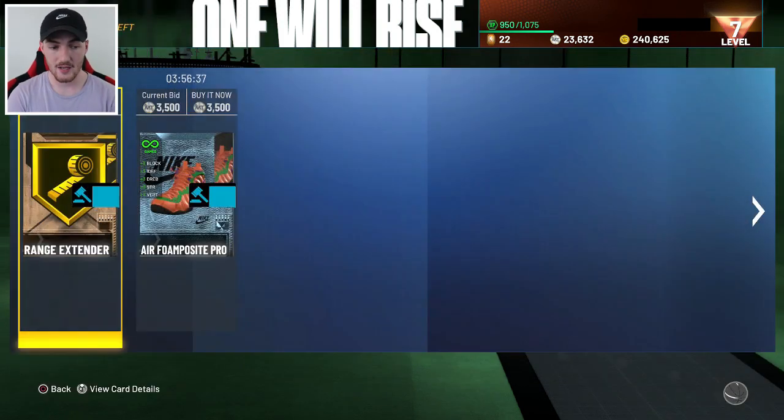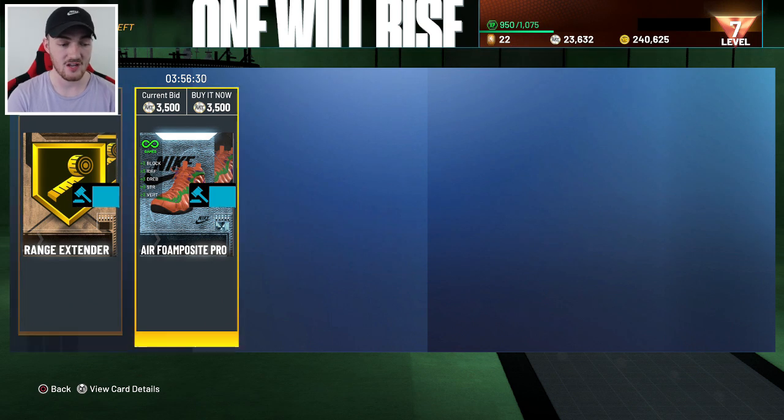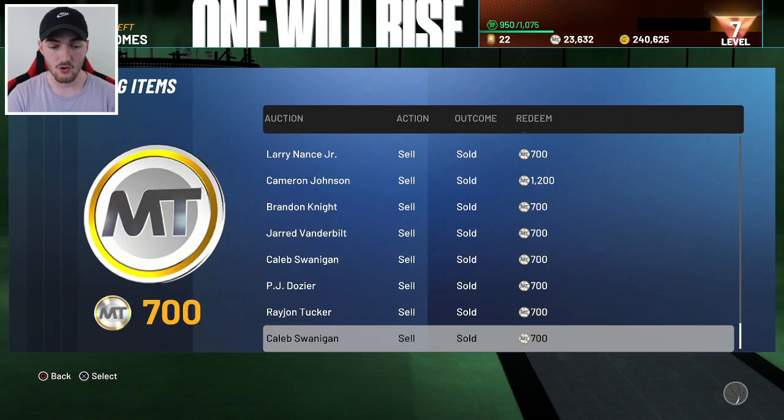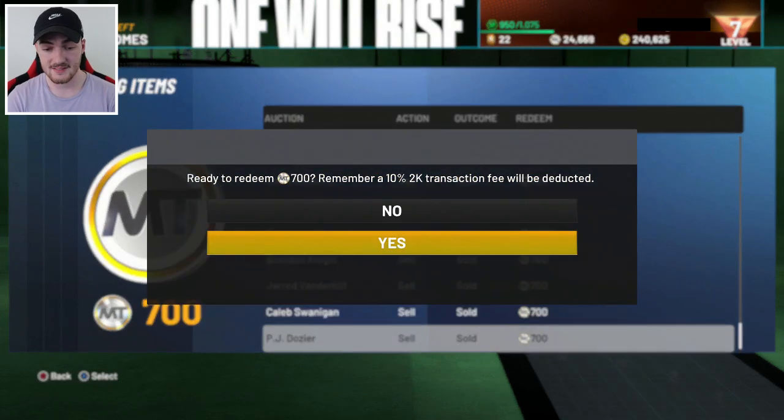The prices change so quickly. Whenever I do put something on the auction, I only put things up for four hours because the auction can change so quickly, especially when the game is so new. It's not really worth putting it up for 24 hours — within an hour the price has changed, and by the time 24 hours is up you could have lost so much MT. Whenever you want to sell things, do it for just four hours. If it doesn't sell, check the price again, relist it for another four hours. Not everything sold on the first go — it took a couple of attempts — but in the long run we ended up selling everything.